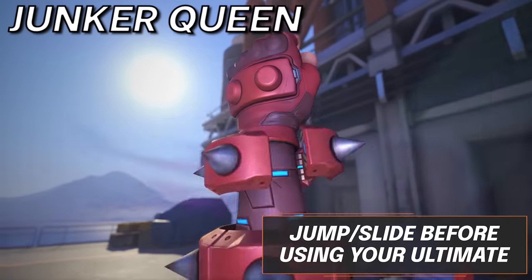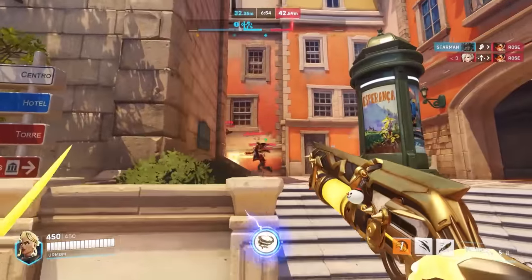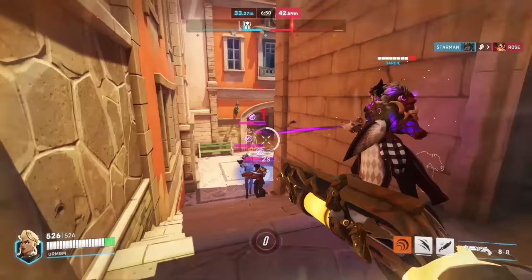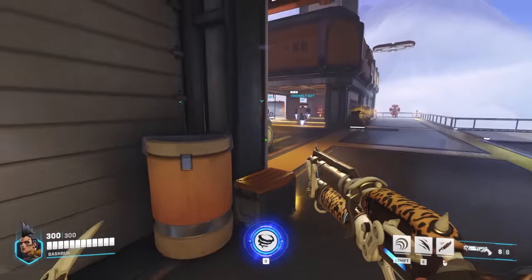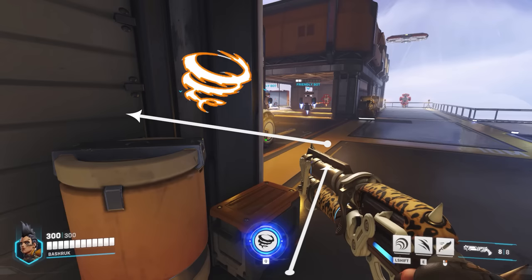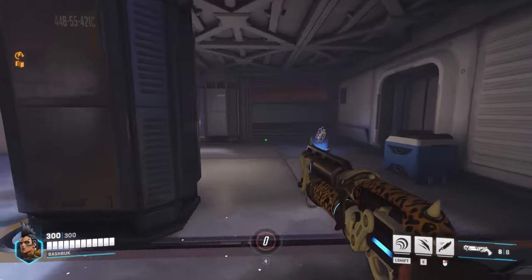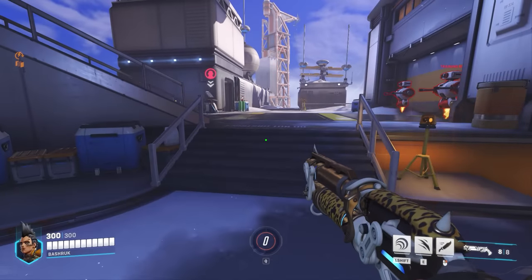For Junker Queen, using your ultimate leaves you in an animation where you are completely stood still for a second, then forced to move forward in an although fast but extremely predictable pattern. Therefore, incorporating a jump to the side while using this ult is an amazing tip as it will make you significantly harder to kill and also harder to cancel the ultimate. A bonus tip: using your ultimate to slide off a wall to get around a corner is also very helpful.